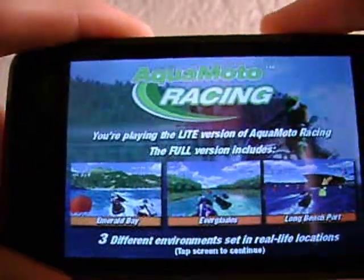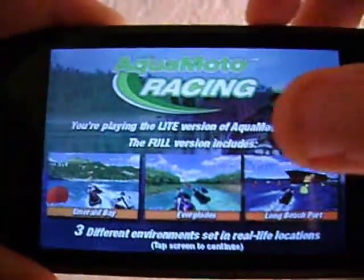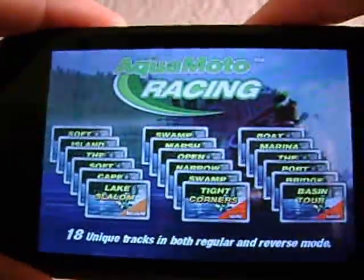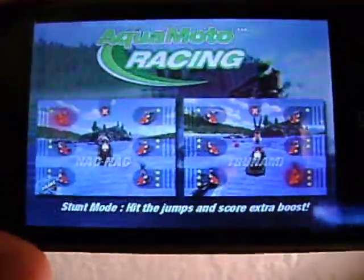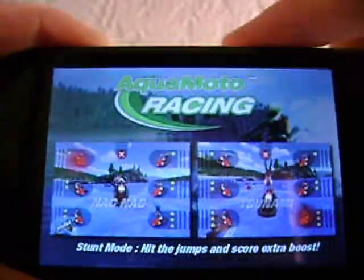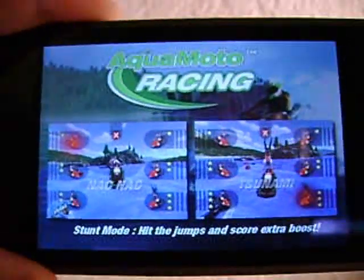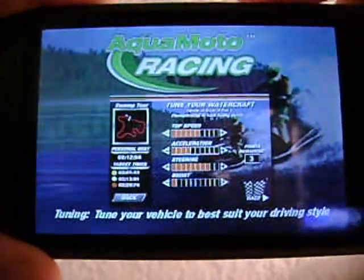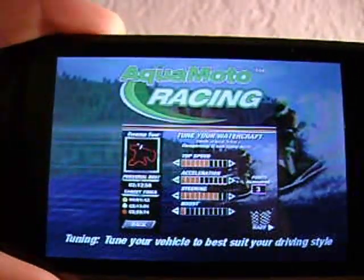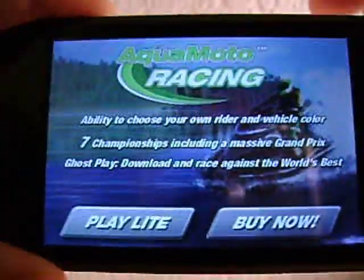In the full version you get three different environments set in real life locations: Emerald Bay, the Everglades, and the Long Beach Port. With those levels you get 18 unique tracks in both regular and reverse mode. You've also got a stunt mode where basically while you're racing through each level there will be jumps that come up — while you're in air you flick it up to get more air, you can tap one of these little icons to do certain tricks and gain boost. There's also tuning where you can tune your vehicle to best suit your driving skills. After you beat a championship you'll get a tuning point and can upgrade your top speed, acceleration, steering, and boost.